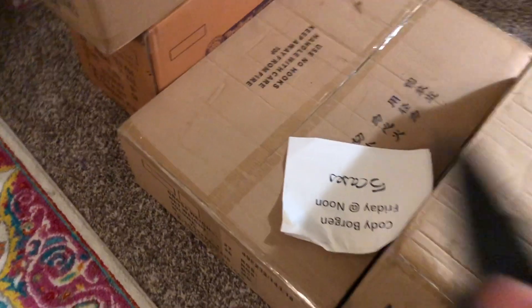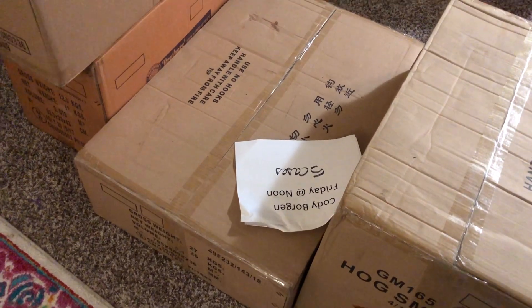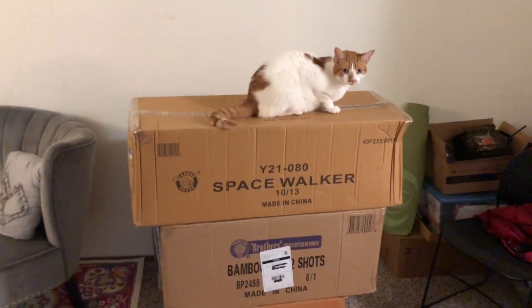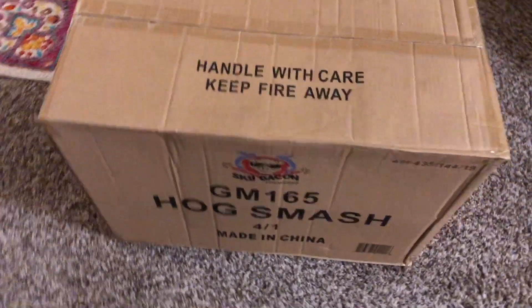We got Hog Smash and we got Space Walker, Bamboozled by Brothers. We also got — I don't know if you can see the name in there — it's American Chief ball shells by Brothers, and a canister box of Brave New Girls by Brothers. So I'm excited to try all these out. I'll talk about them a little more, and this cat is going to help me do it. Let's start off with Hog Smash.